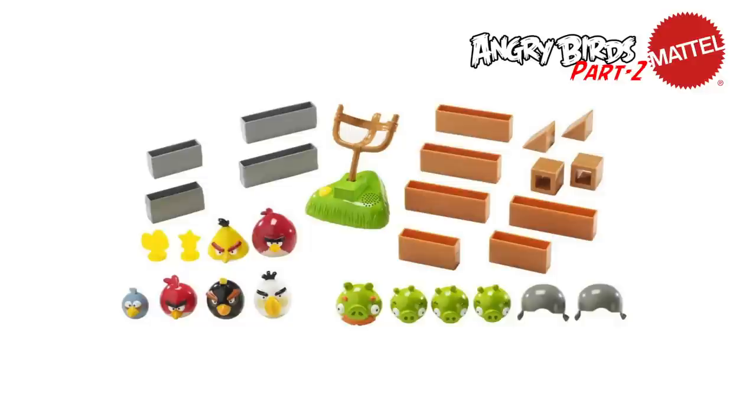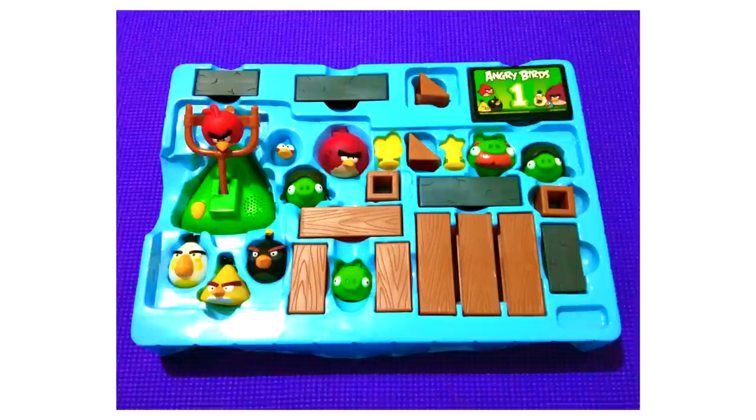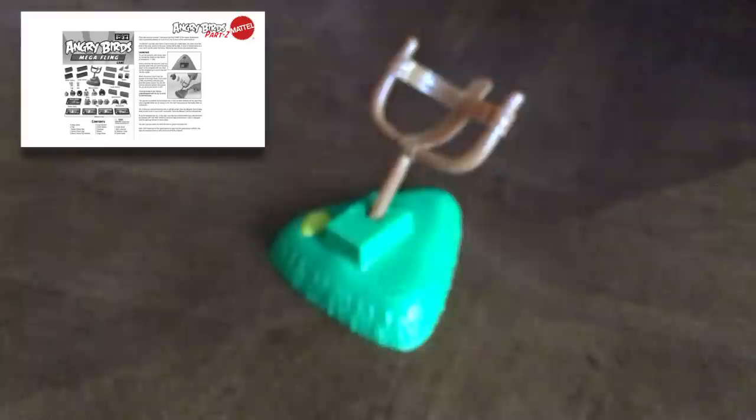The Mega Fling game at the time was the largest Angry Birds game Mattel had ever put out. It featured the most figures and building materials of any game — Red, Chuck, Bomb, The Blues, Matilda, and the all-new Terence — it had it all! It also featured a deluxe slingshot that made sounds when you launched a bird or when you pressed the golden egg on the base.